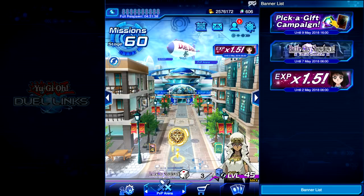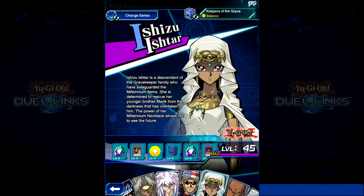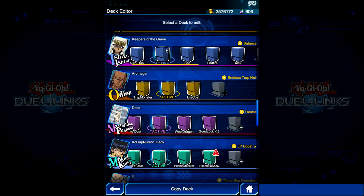Hey, what's going on everyone? It's Jazza here bringing you a new video on Duel Links. Today I have unlocked Visionary — I got Shizu to level 45 — and we are going to be looking at the brand new card she came with at level 45, which is Gravekeeper's Visionary.